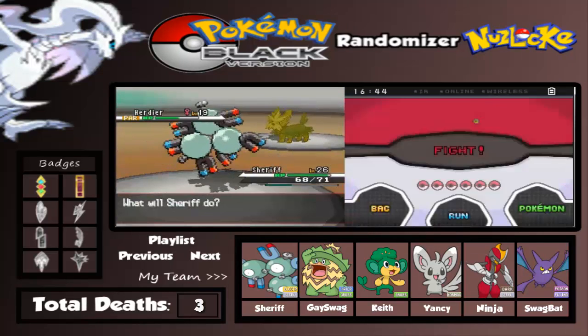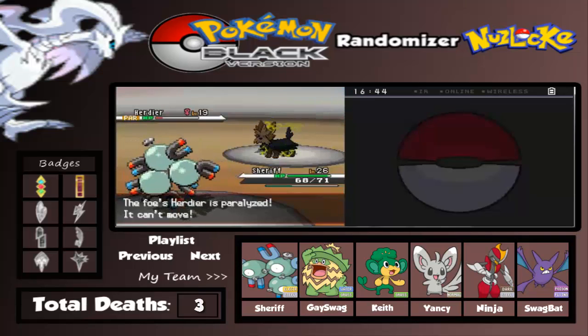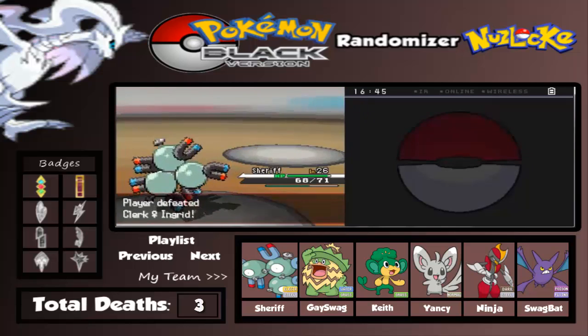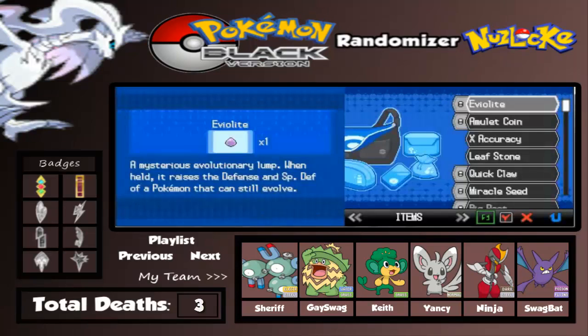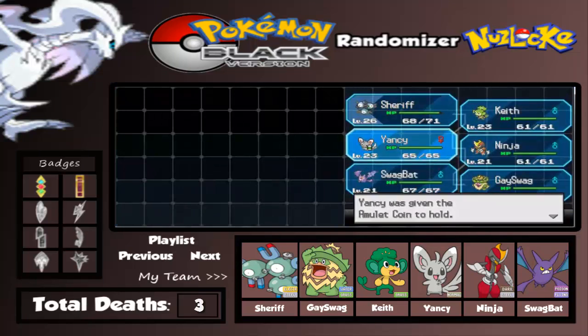We're getting overpowered. I did some off-screen training though and my team is pretty awesome. I'm gonna use the Amulet Coin. Let's give it to Yancy.